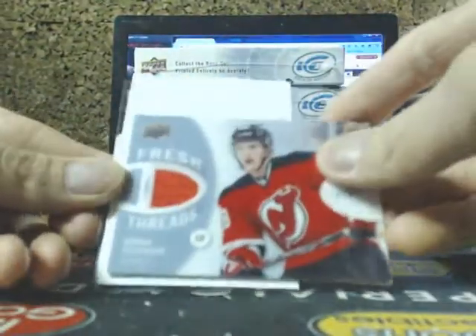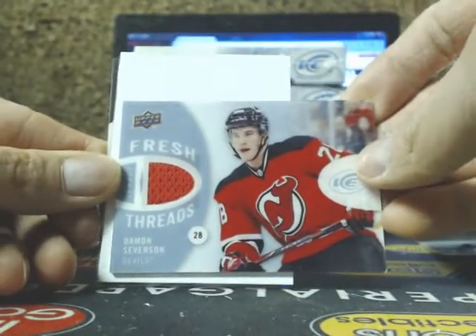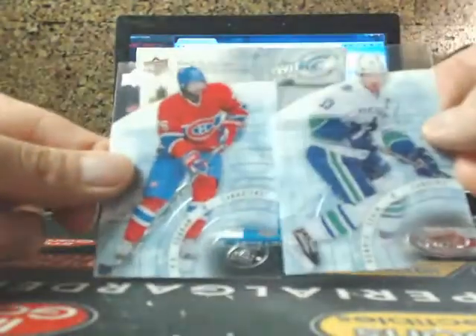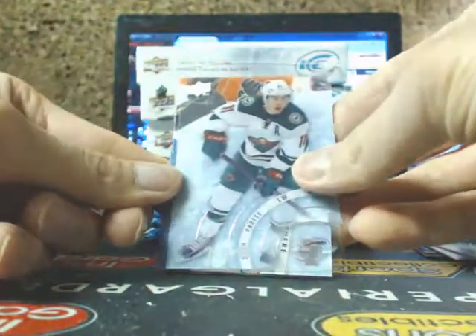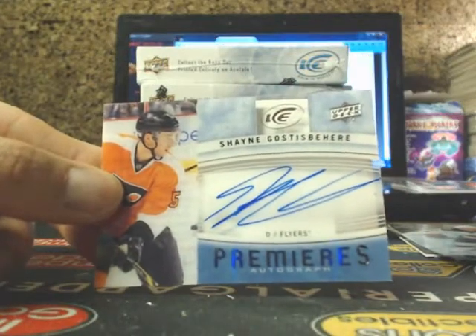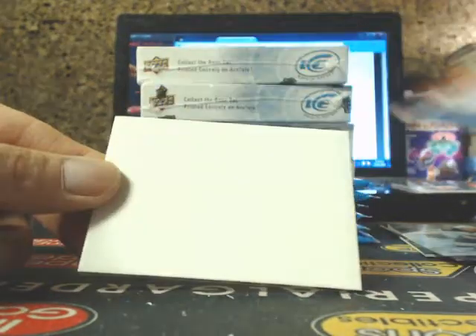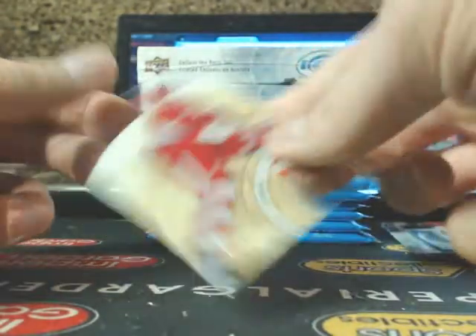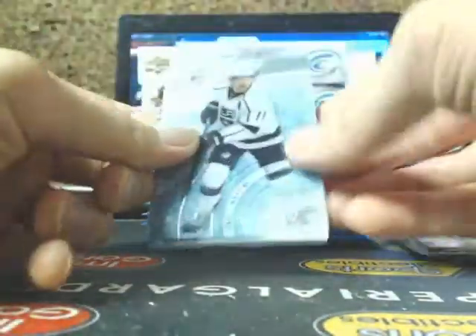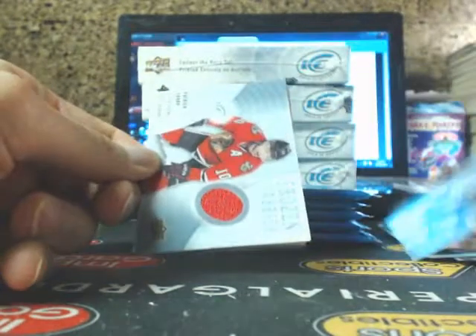Alex Ovechkin, Fresh Threads of Damon Severson for the Devils. And Severson, Subban. Zach Parise, we got an Ice Premieres auto of Shane Gossbear going out to Joe, and Iserman. Kopitar, Frozen Fabrics of Patrick Sharp for the Blackhawks. Kessel and Malkin.